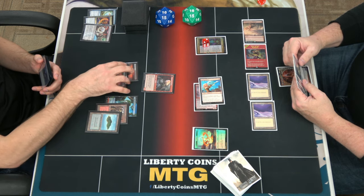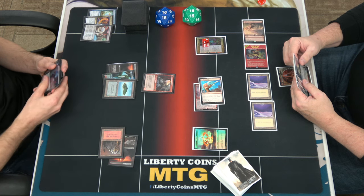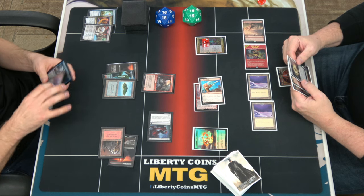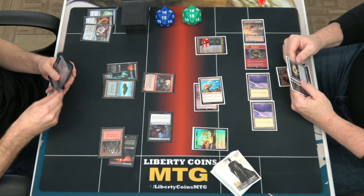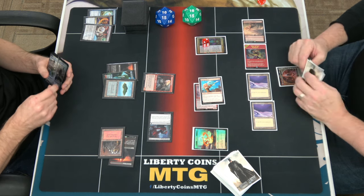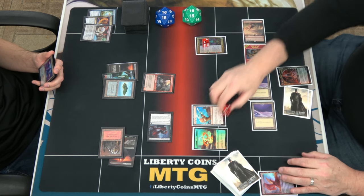I'm going to go first. I'm going to infer that. Check you. I get it, I'm just double-checking. The flip side — that doesn't stop it. So you make a treasure. I lose 2. You lose 2.